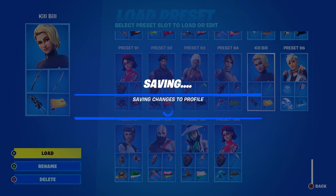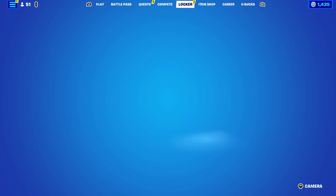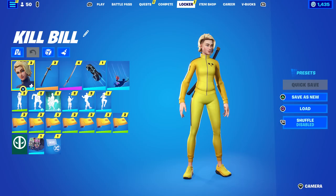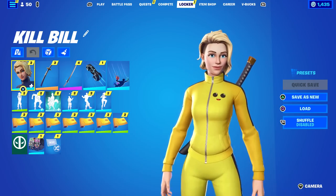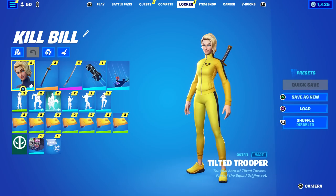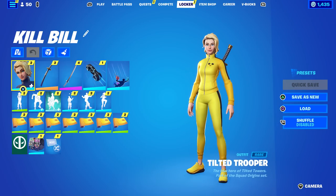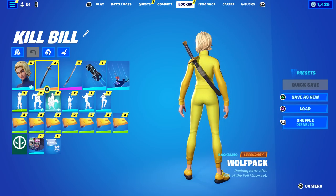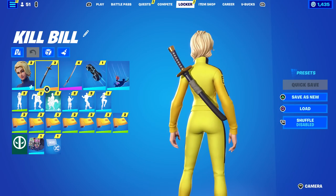Yes, here it is — Kill Bill. This is my personal loadout that I made. If you've never seen Kill Bill, in the very first one the main character wears a suit just like this, of course minus the Peely face on it. Her last name is Kiddo — K-I-D-D-O — and that's what they refer to her as, or the Black Mamba. In the movie, as well as with the yellow suit, she also uses an insanely awesome katana.